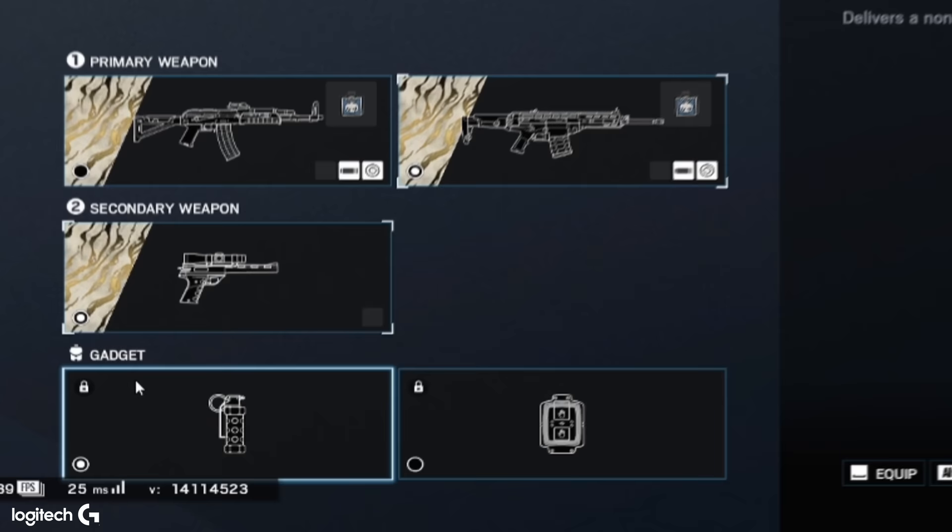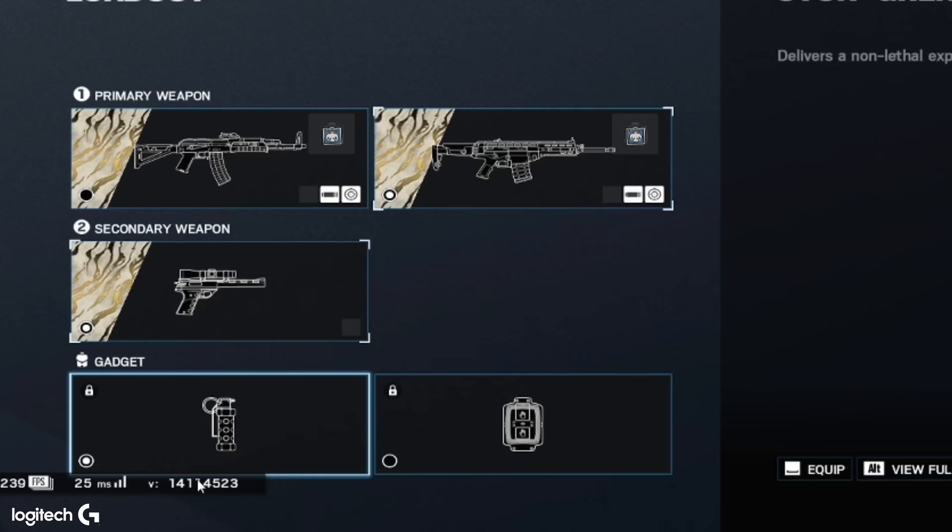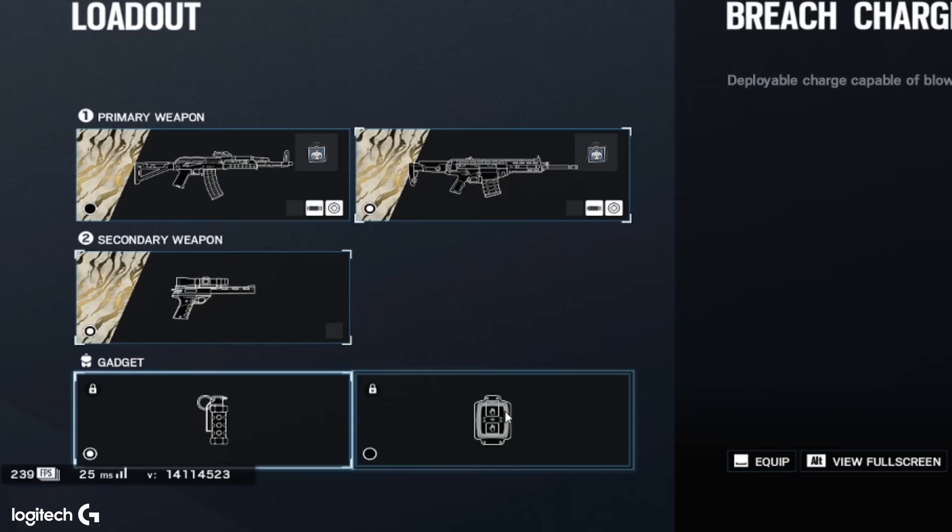For the gadget itself, it depends on what you want to do. If you need to clear ADS's or your team just needs to entry the map or help with a more aggressive playstyle, stuns are the way. If you're playing with a passive team and they kind of give you the map and you don't really need to do much with stuns, breaches are the way — this also helps with breaching hatches so your saw breacher doesn't have to waste any utility. I personally use stuns a lot of the time.